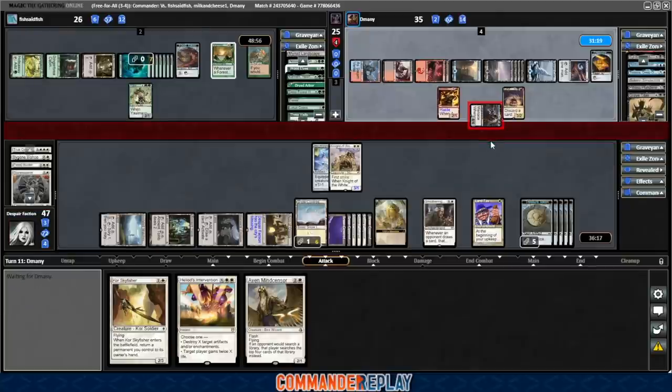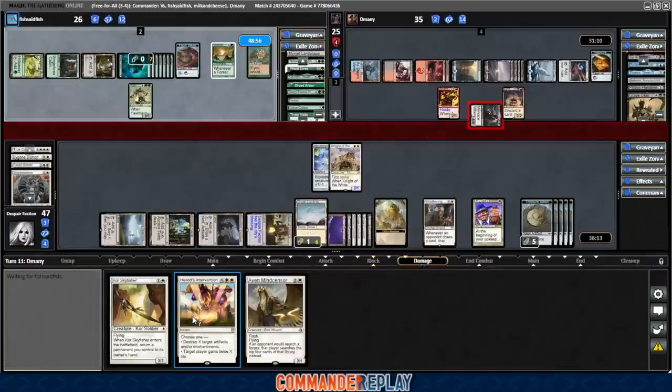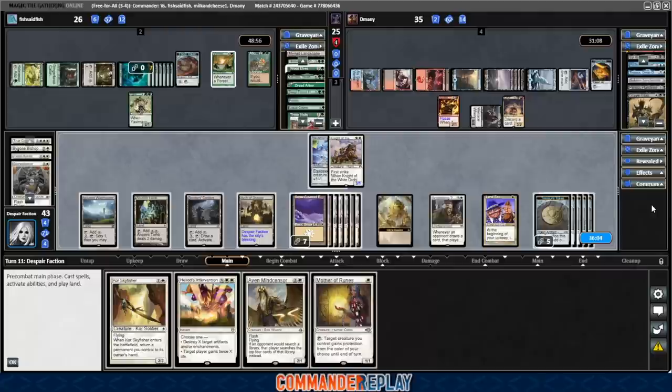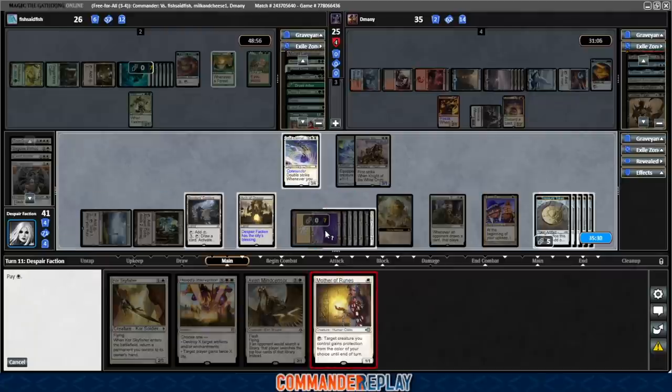4/4 Menace our way — we have the most life but can't do much with it. We'll wait on the Heliod's Intervention so we get our lands back, try to save some of our treasures if we can. Mother of Runes is a card — cast our commander, try to leave up the card draw lands if we can. Play the Mother of Runes, we make a 4/4. We'll shoot Vernal Bloom and Abundance, and also shoot the Arcane Signet. X is 3, using most of our treasures.